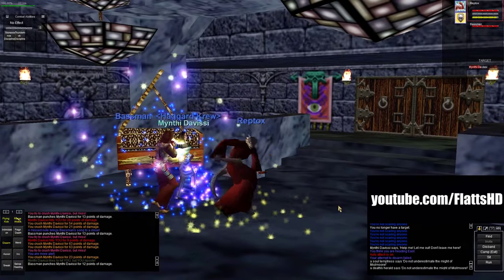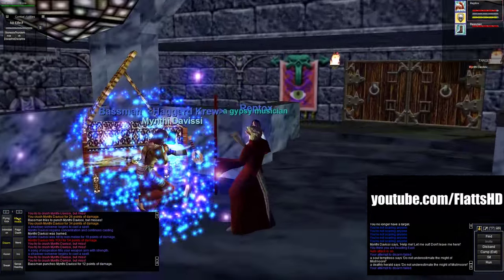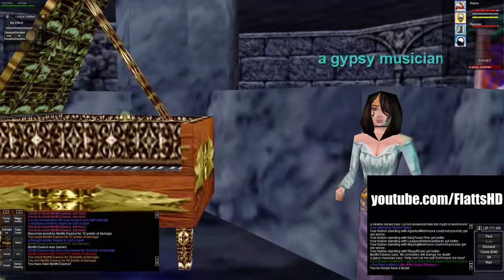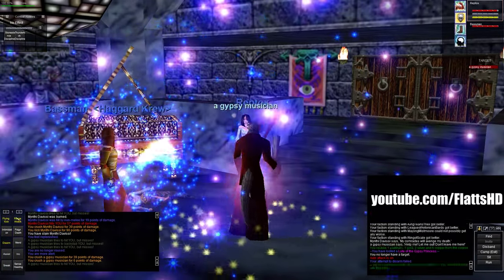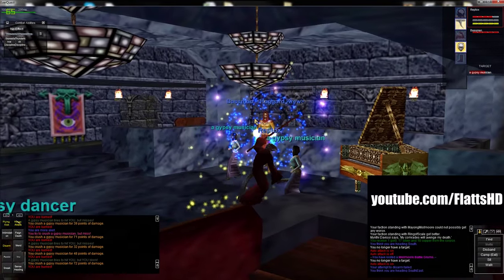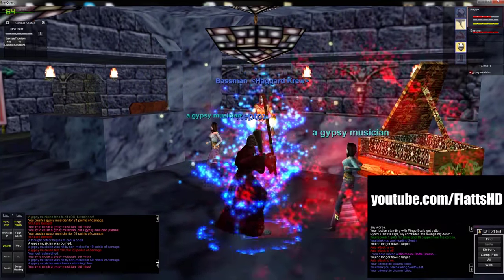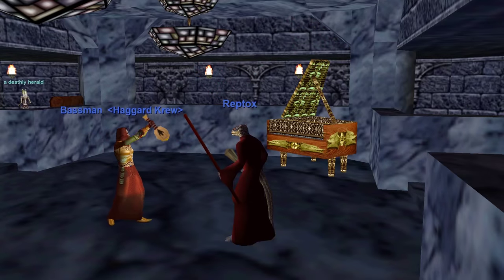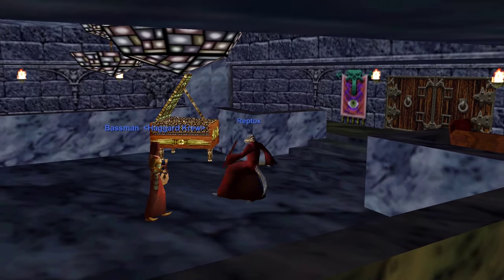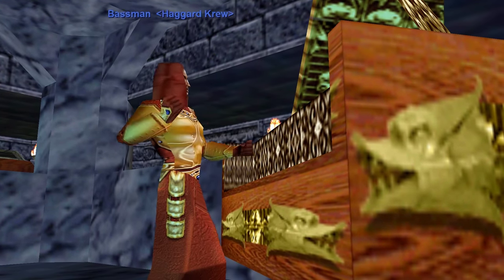The Gypsy Loot drops off Gypsy Musicians in the ballroom in Castle Mistmore. Make sure you don't mistake it for the Loot of the Gypsy Princess, which is a tradable loot that also drops in this room - the one you want is a no drop, and it's just called Gypsy Loot. Also worth mentioning is that all the Gypsies in this room will turn into werewolves at night, which will despawn the Musician, so make sure you kill them before that happens because the werewolves will not drop the loot. When morning comes, the Gypsies should automatically respawn. I ended up getting three Gypsy Princess Loots - the supposed rare ones - before I got the one I needed.